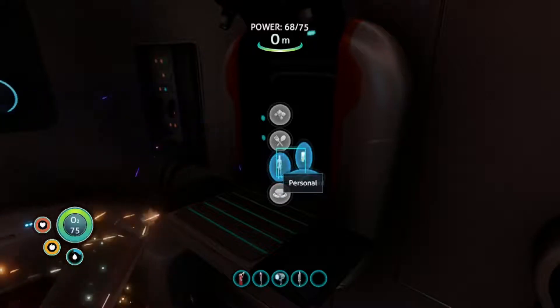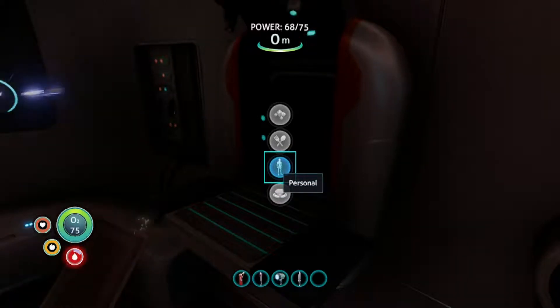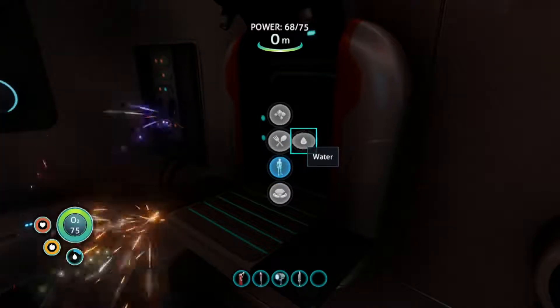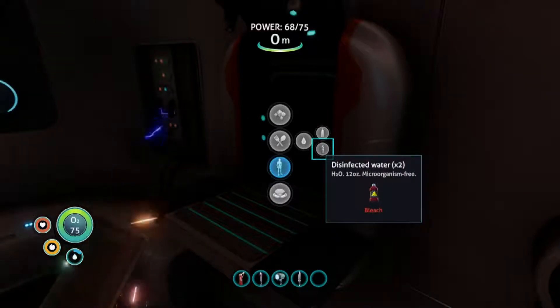Like your pod, for instance, because your pod has three things in it so far. We need to figure out how to make the water, so go back to sustenance. Okay, sustenance. Water — wait, I mean we have to figure out how to make bleach. Bleach, resources.